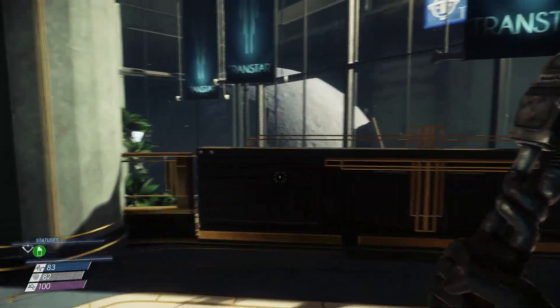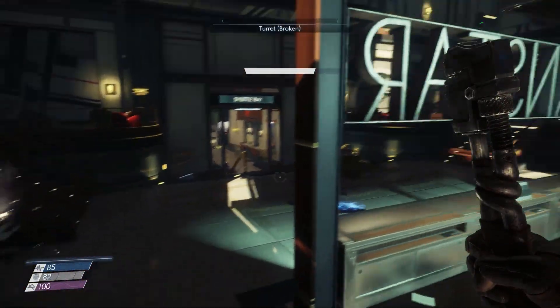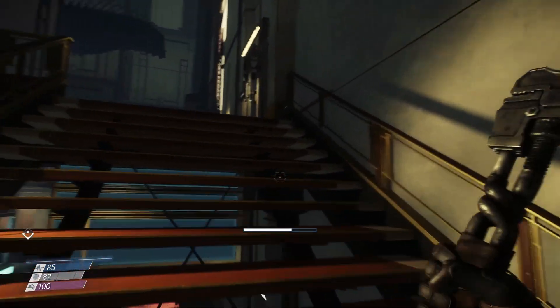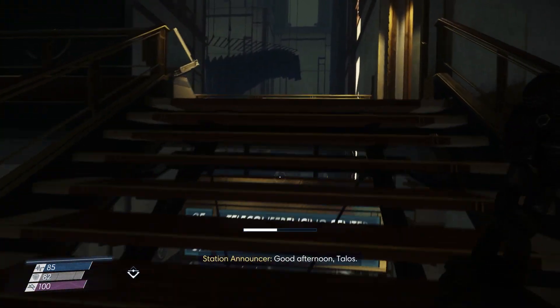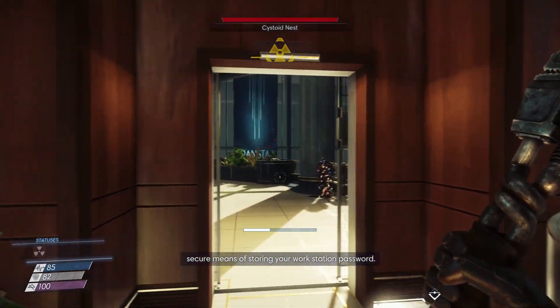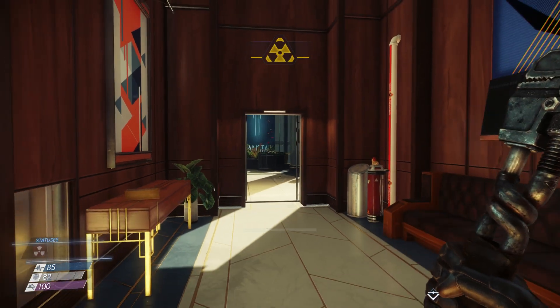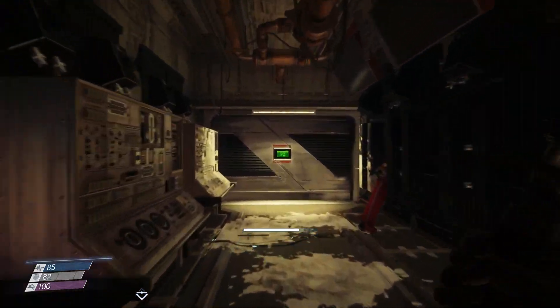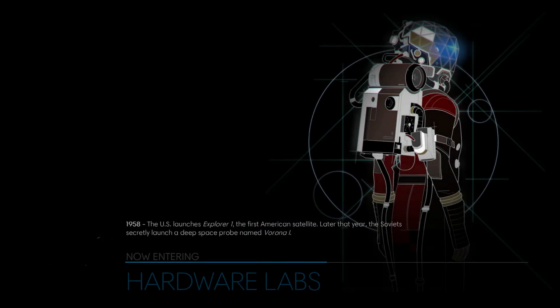Onwards! I need to go all the way up to the top and through the middle. Talos security reminder: sticky notes, even well-hidden ones, are not a key. Radiation! I think I could just run through and get away with it - go go go go! You're not catching me. Yeah, this is the Hardware Labs - good, great, fantastic. The US in 1958: the US launches Explorer 1, the first American satellite; later that year the Soviets secretly launched a deep space probe named Rona 1.